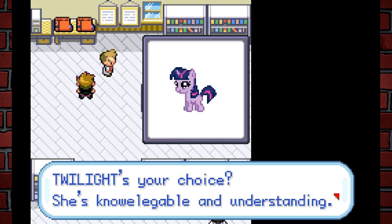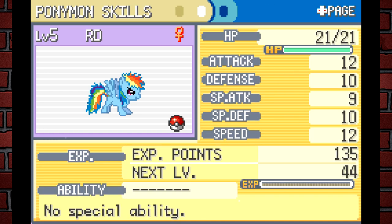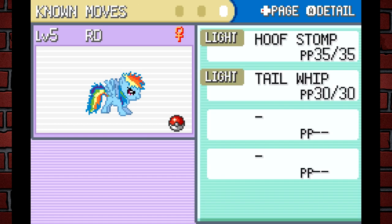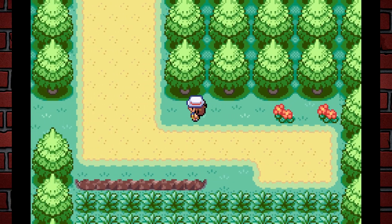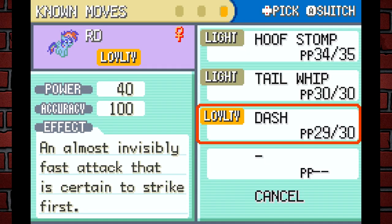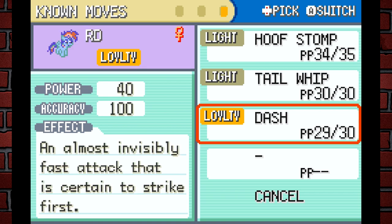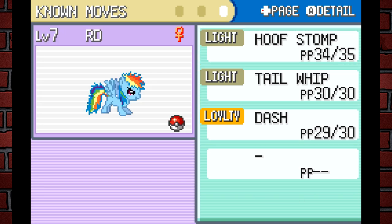Okay, I should have known — it's the Loyalty type. So they added their own custom types to this game. It has no special ability and it's called F-Dash, which I think means it's a baby form. What's piquing my interest is that they've renamed moves and changed up the types. From looking at this, I think Rainbow Dash is actually an Electric type renamed to Loyalty type.